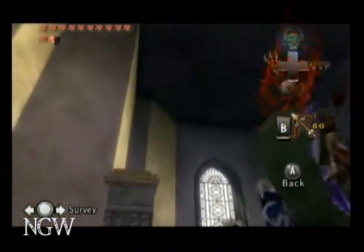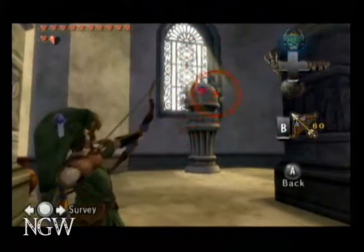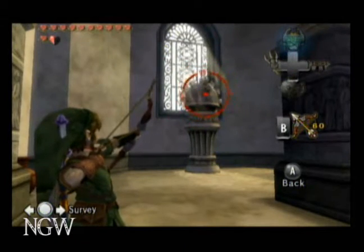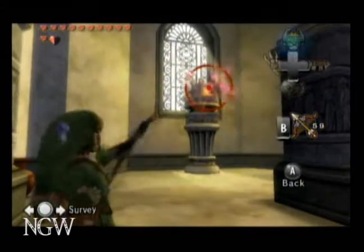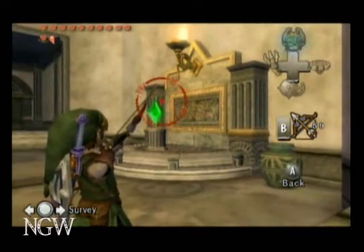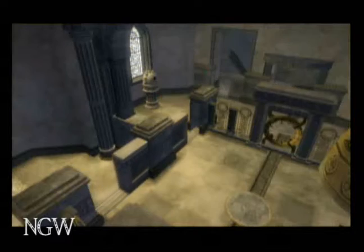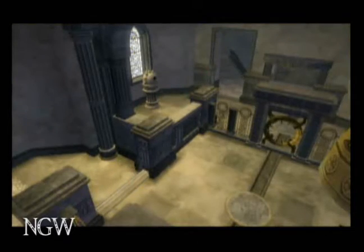This part of the room is kind of like a maze that you have to close and open doors to get through. First you want to hit the green diamond and that'll switch all the openings.